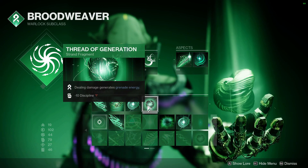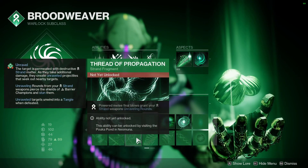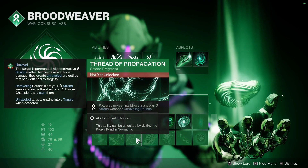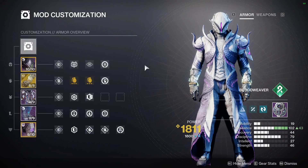In place of either Warding or Continuity, you could go with Thread of Evolution to increase the effectiveness of your Threadlings, or Thread of Propagation to give you Unravelling Rounds after a melee kill, substituting for the artifact perk Allied Unravelling once this season ends.